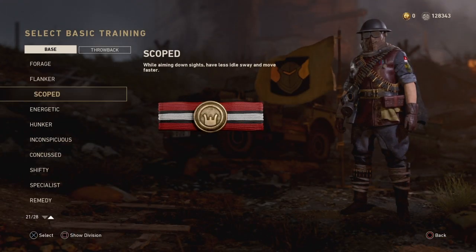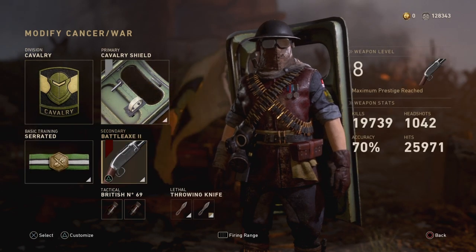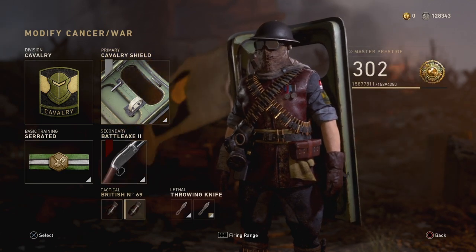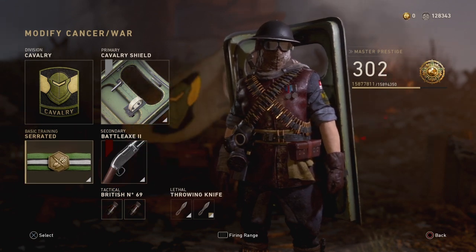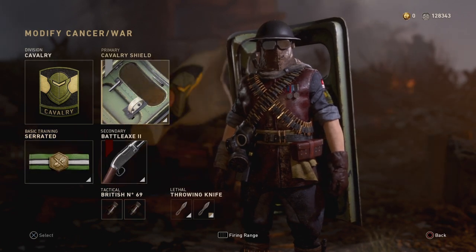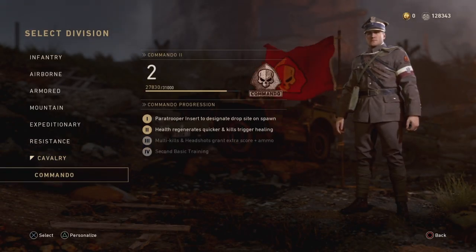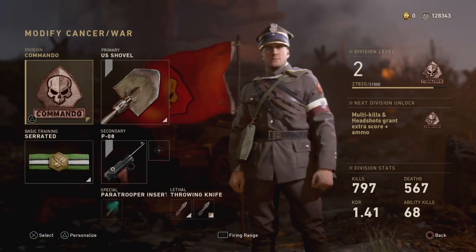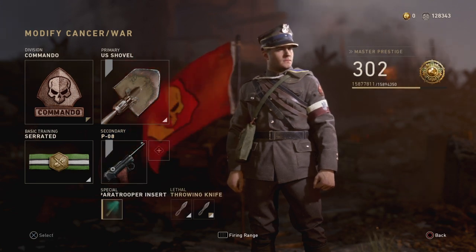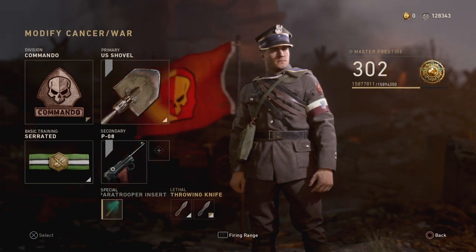Put Serrated in your loadout. Now, this is not just for Cavalry — it's for every division. So if anyone sees you can do this with Serrated, do this glitch. What you need to do is put Serrated with the Cavalry division, then go to the division select and choose Commando. Now you might say, what's the problem? Everything seems normal — and there is a throwing knife, yes. If you know Commando, the Paratrooper Insert counts as an equipment.